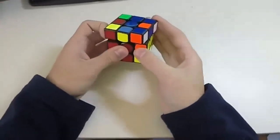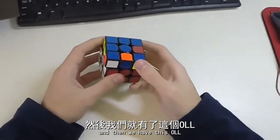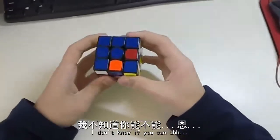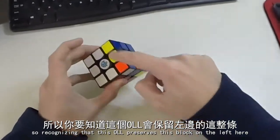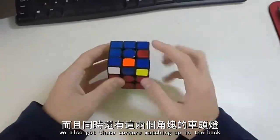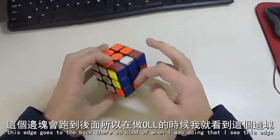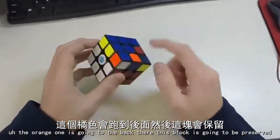And then we have this OLL. Recognising that this OLL preserves this block on the left here, and we've also got these corners matching at the back, and this edge goes to the back there. So kind of when I'm doing that I see this edge, the orange one that's going to go to the back here.